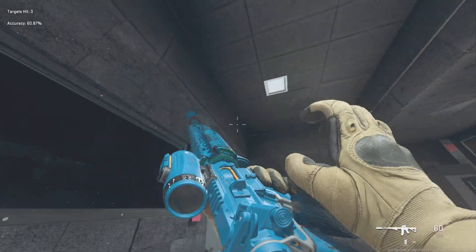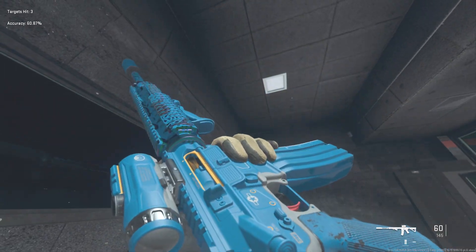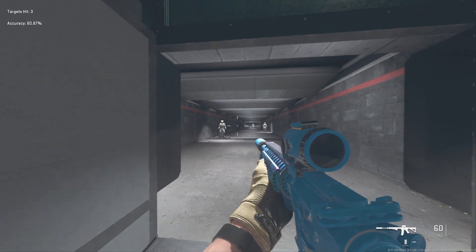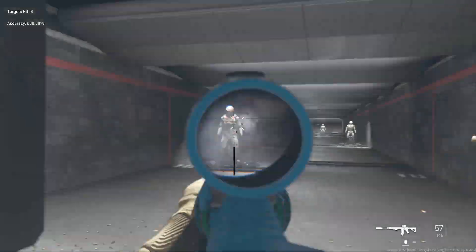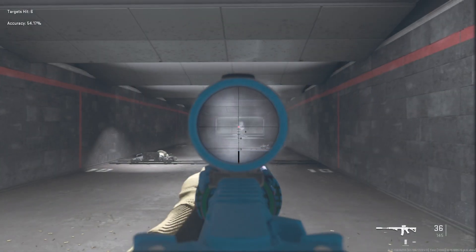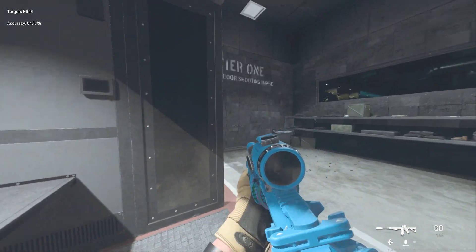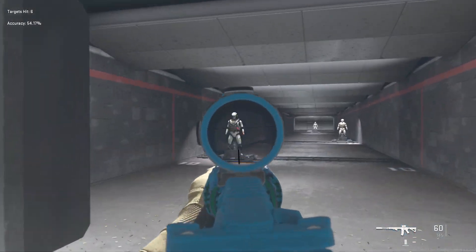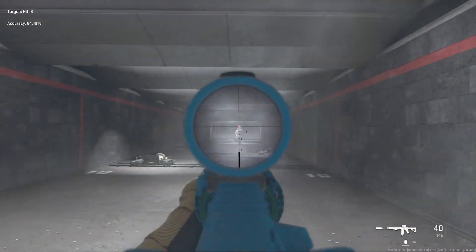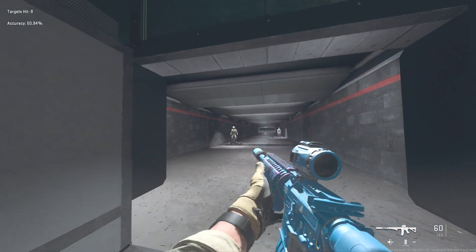It helps that they're really nice-looking guns as well. The TAC 56 looks really good too. Let's go test it out — this thing's an absolute laser, especially at short to mid range. And even at distance the recoil is so easy to control, and that's standing up, not even crouching.